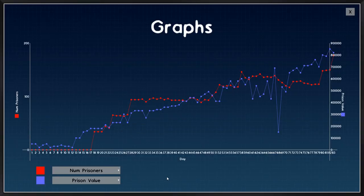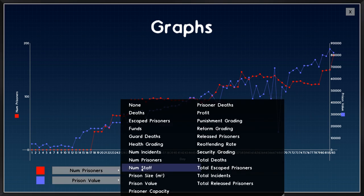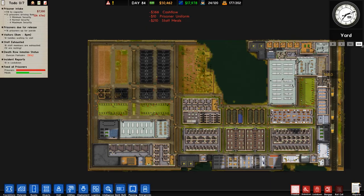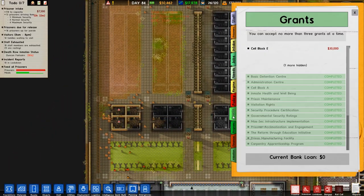We haven't looked at our graphs in a while. This shows the number of prisoners and the prison value - you can see the bits where we had that huge fire. Around this point is where we turned off the intake for high risk - slowly went down. Then this is where we moved the high risk over to the left hand side, then turned on normal risk intake on the old high-risk cell block - that's this little jolt here. Then again slowly goes down and that's where we opened up high-risk intake.